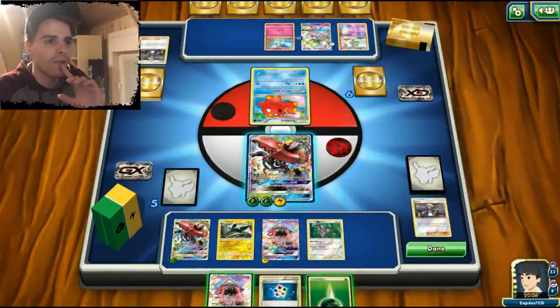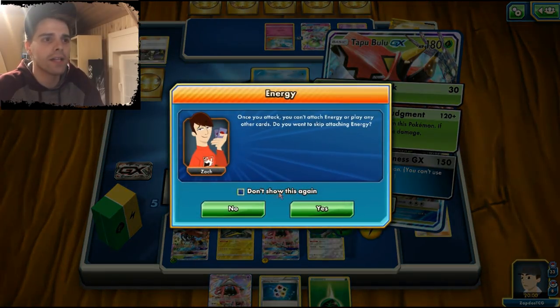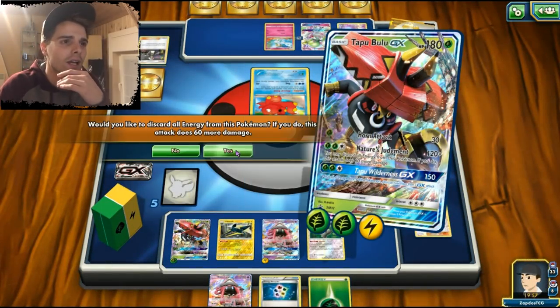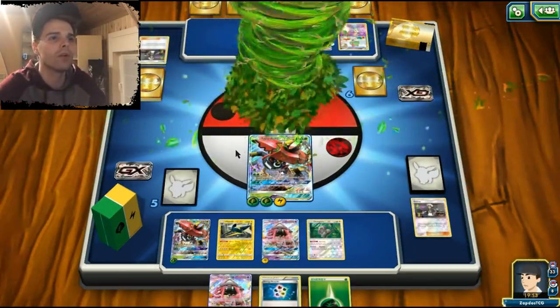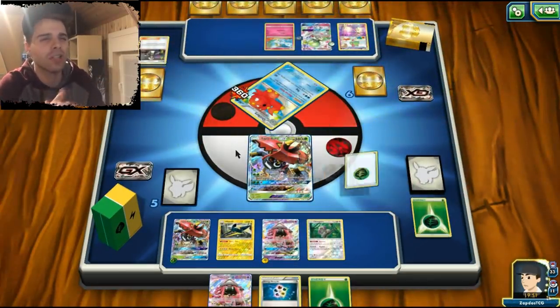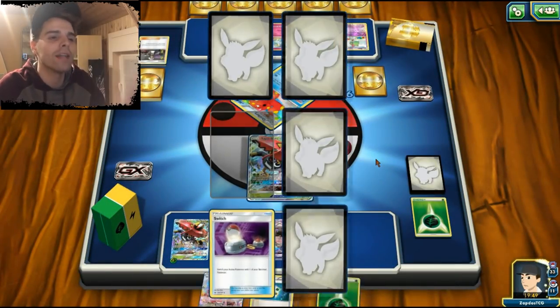We have that Grass Energy which is interesting for next turn. We're discarding all our energies because Gardevoir would otherwise eat us up alive. 360 damage — that Octillery definitely felt that one! Now we're also in a great position if we want to end in the late game.